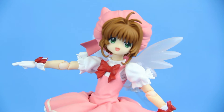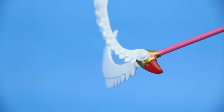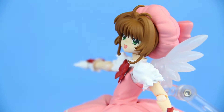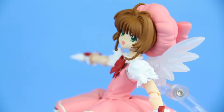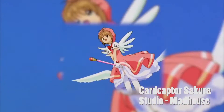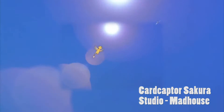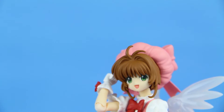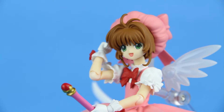Aesthetically, Sakura comes with wings for her outfit and wings for her transformation staff, which is part of that hidden dress feature hinted at earlier. In the anime, Sakura can fly using her transformation staff. You can recreate this pose by simply separating her dress, which allows Sakura to soar through the sky with her wings staff.